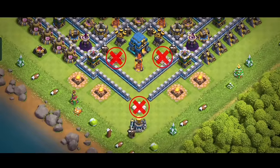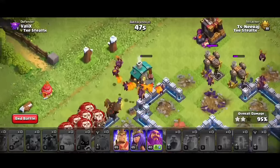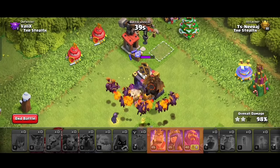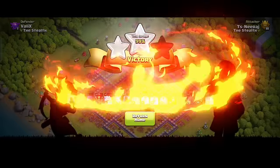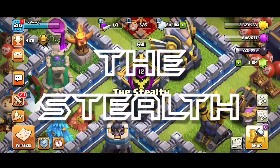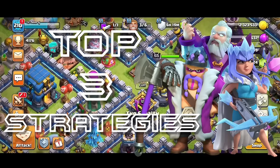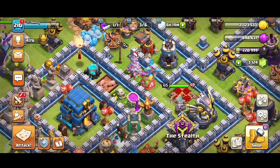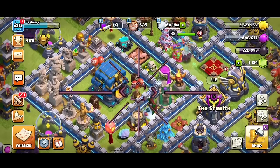If you are a Town Hall 12 player and your heroes are under upgrade and you still want to destroy your opponent's base without them, you are in the right place. In this video I'm going to show you the top 3 Town Hall 12 strategies where heroes have no role. These strategies can crush any maxed opponent base so easily.